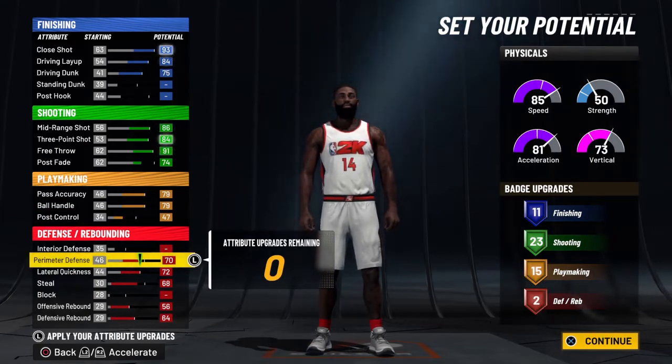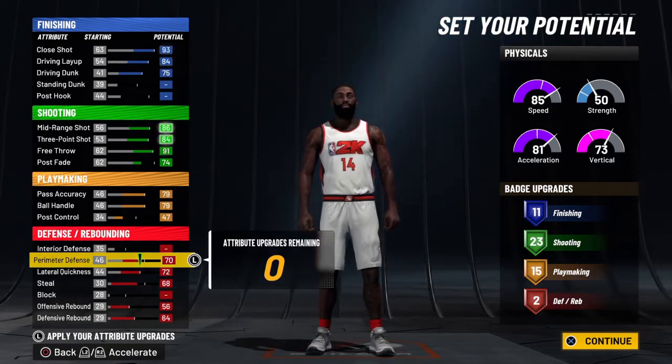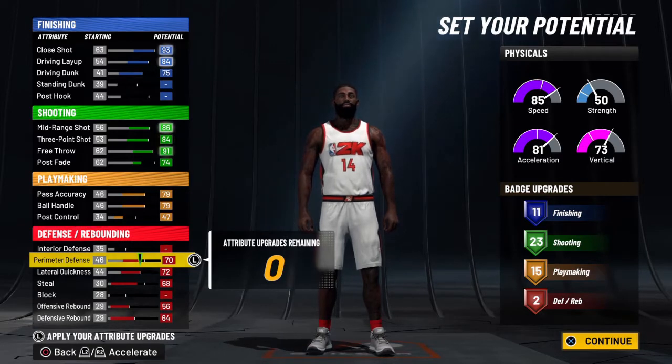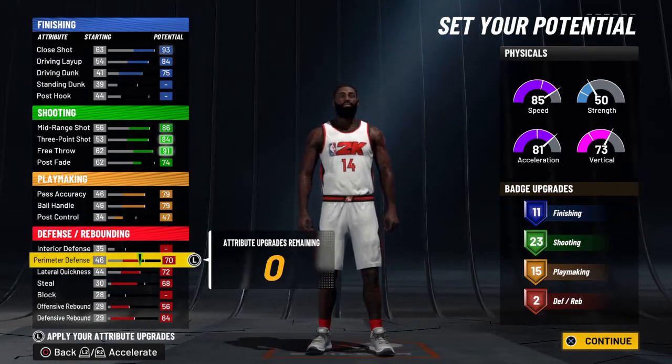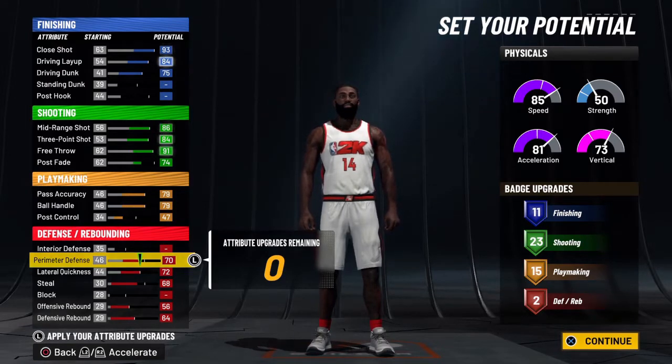The badge count changes in the realistic version: still 11 finishing, shooting goes up to 23, playmaking up to 15, but only two defensive/rebounding badges instead of six — so 51 total instead of 53. You gain a badge in shooting and playmaking but lose four in defense and rebounding. Rebounding stays maxed since Harden was a solid rebounder, and playmaking gets a boost.